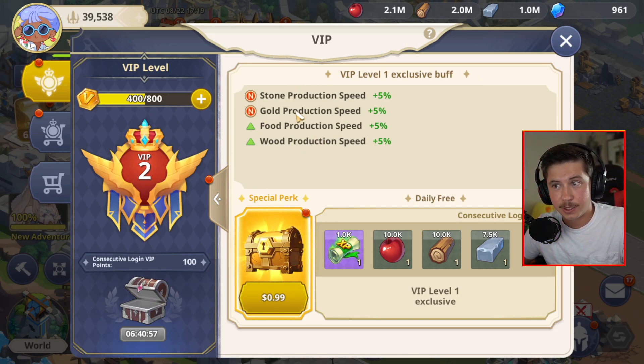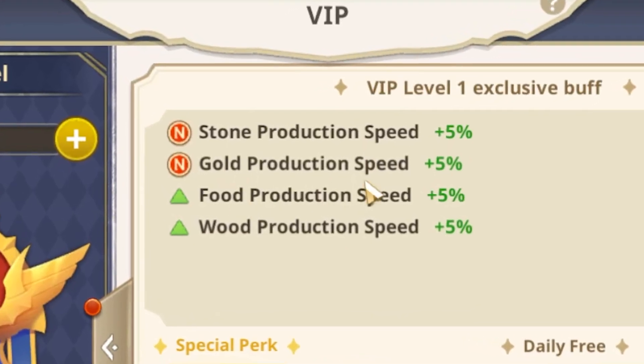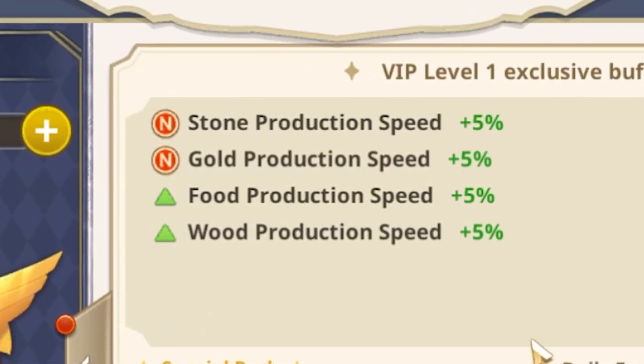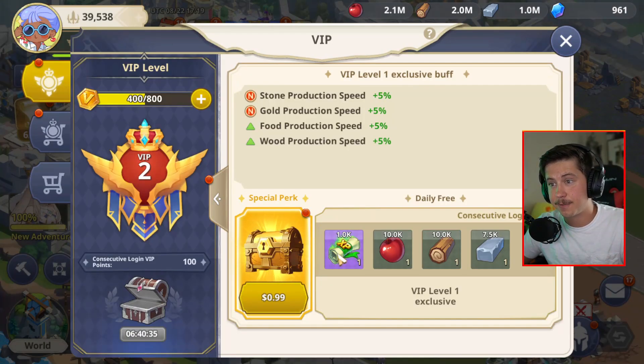You should be able to unlock VIP level one basically right away with the gems you get by default. Once you get VIP level one, it gives you all these small bonuses — your stone production, gold production, food, and wood production all go up by 5%. And every time you're consecutively logging in with daily logins, make sure you play every day to take advantage of these free gifts.